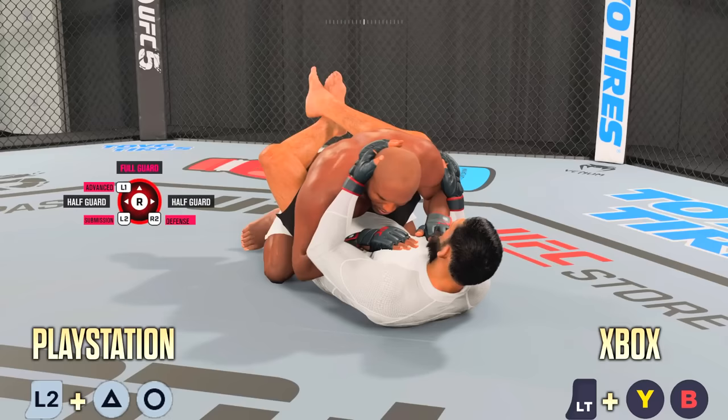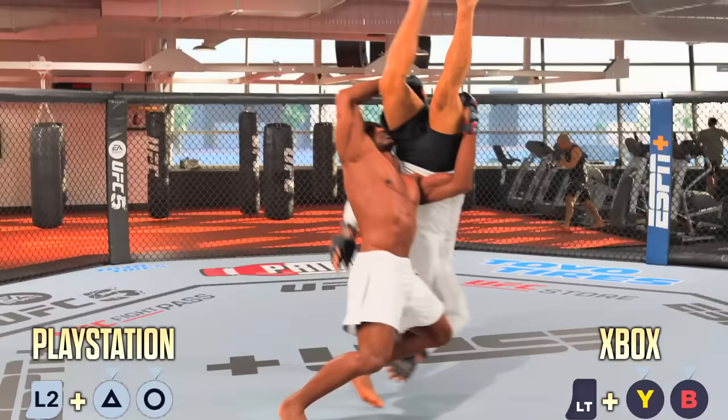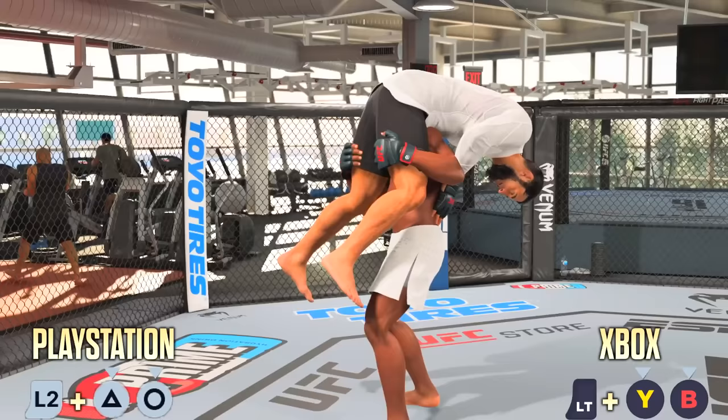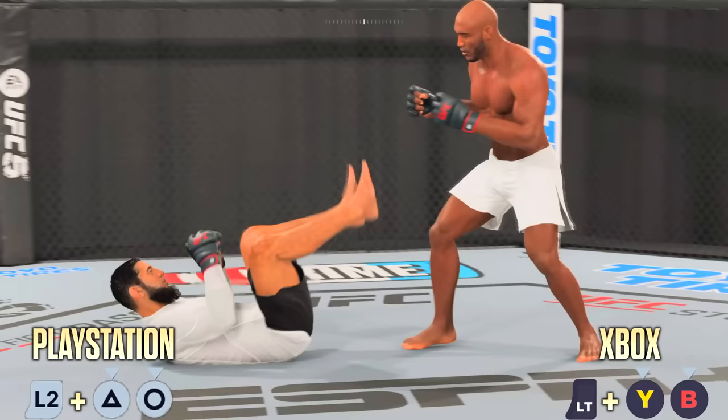For the power double leg it's the same as the regular double leg takedown, but this time you're holding Triangle and Circle instead of just tapping it. On PlayStation you're holding L2 and then holding Triangle and Circle. On Xbox you're holding LT and then holding Y and B. You'll be able to get that double leg power takedown, walk into the middle of the octagon, and press another face button to slam them down.